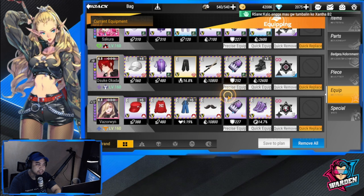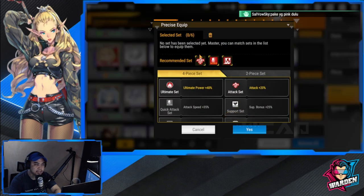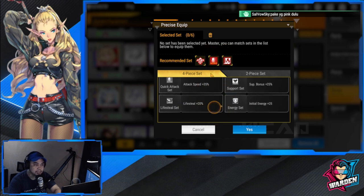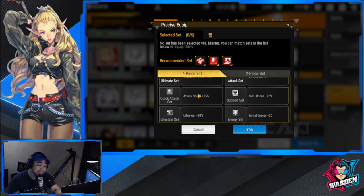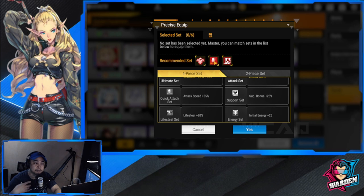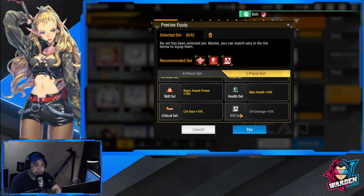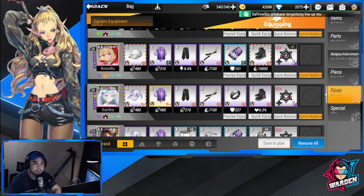For recommended gear sets, go to precise equipment. The recommended sets are: attack (what I'm currently using), attack speed (most players haven't completed this set yet, especially beginners), and critical damage. For beginners, use the attack set first, then transition to attack speed when available. My preference is attack speed, with critical damage as the third set.